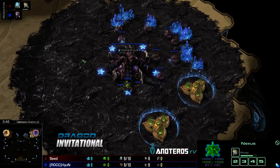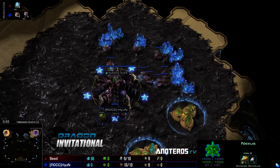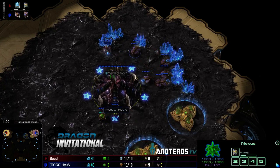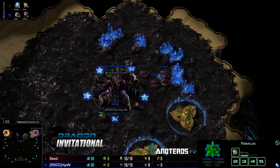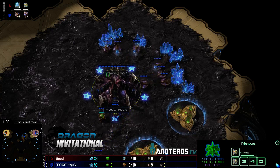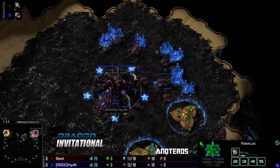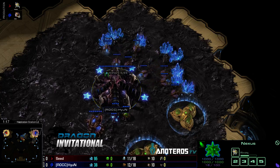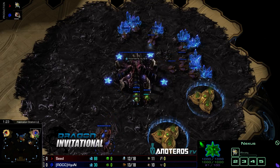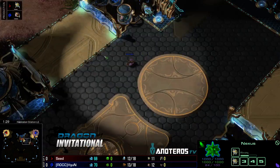Nothing super cheeky coming out just yet, no nine pool. Chat has some predictions — hide888 calls 0-3 for HyuN, a real HyuN fan not giving Seed any chance whatsoever. Seed played decently well this tournament though; I wouldn't be surprised if he takes at least a map off HyuN. Best of five, you definitely have opportunities to take a game off your opponent as long as you're playing well.